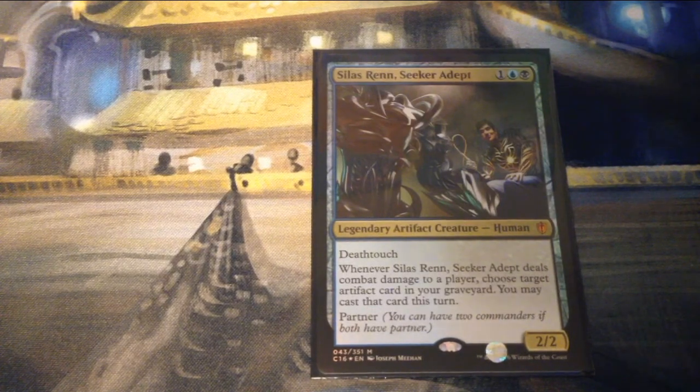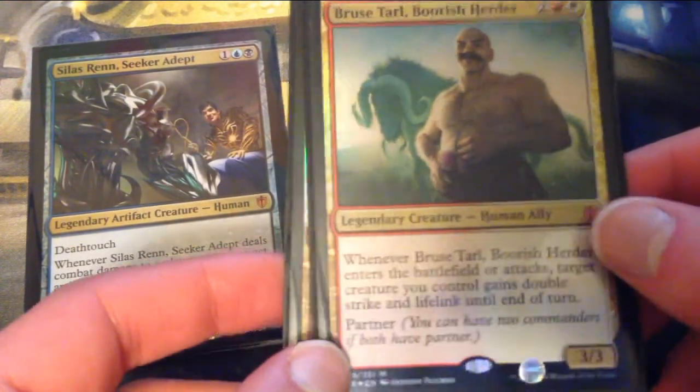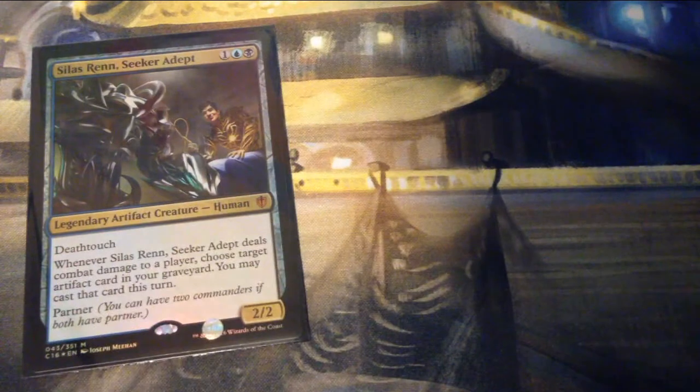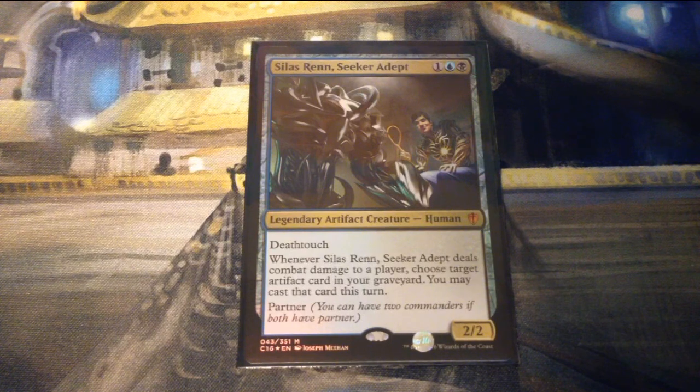I was noticing that Silas is mythic and Bruce Tarl is also mythic — I don't know if that ability is worth mythic status — but Akiri is rare. I suppose rarity denotes power level; they're generally more complicated. Silas Renn, Seeker Adept is one, a blue, and a black for a 2/2 legendary artifact creature Human with deathtouch. Whenever Silas deals combat damage to a player, choose target artifact card in your graveyard — you may cast that card this turn.